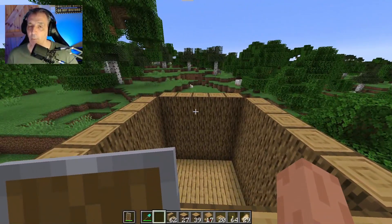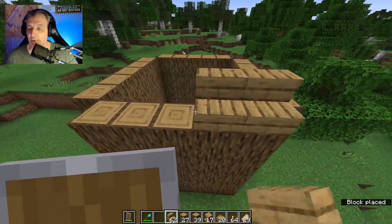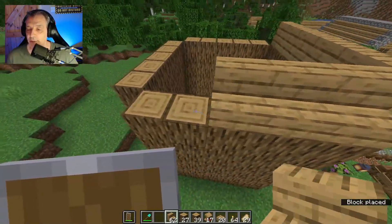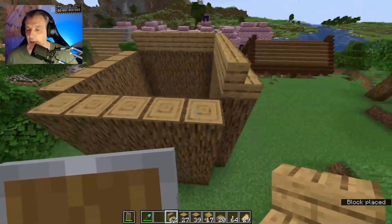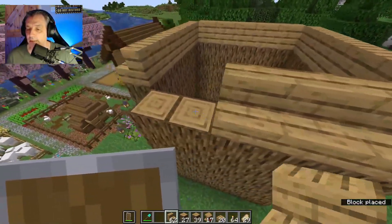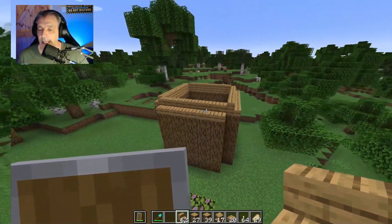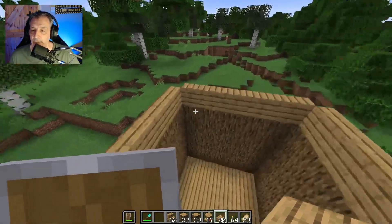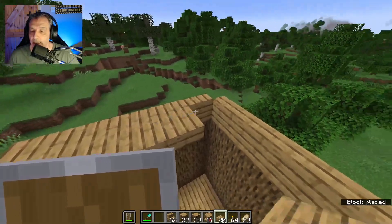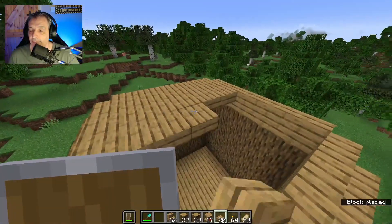Once you have finished the walls, we need to start placing some steps. By the way, I switched to creative mode because it's almost impossible going up and down showing you how to do this. Place the steps all around the wall and you will end up with something looking like that. The next step is going to be placing some slabs to create the floor of the second floor.